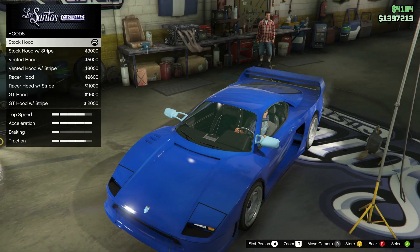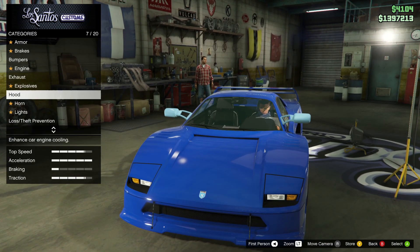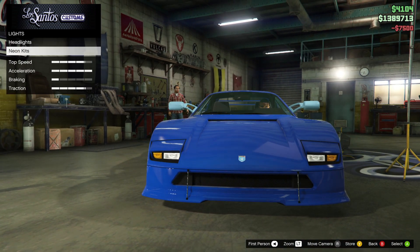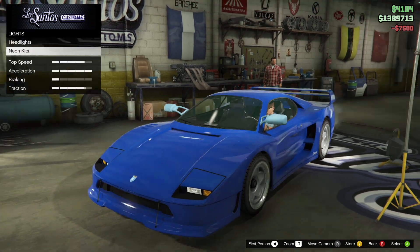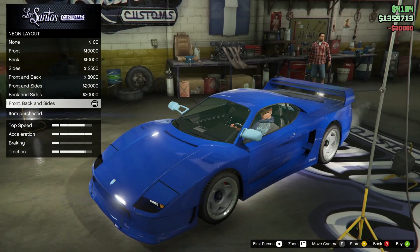I don't know if I like this hood — I think I just want it clean, yeah, just stock hood. Headlights — yes. Neon kits — neon layout, all of them under the car.